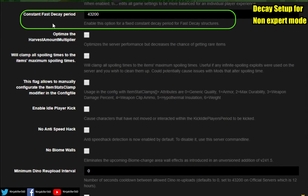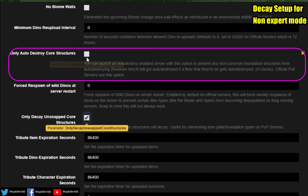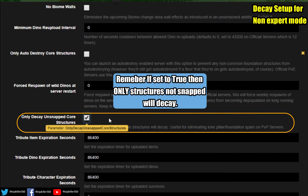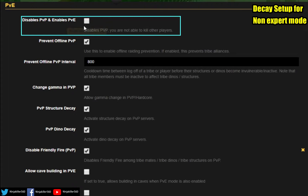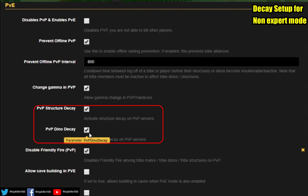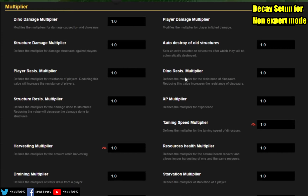Scroll down and you'll find Constant Fast Decay Period — you can adjust that if you want. Then you have Only Auto Destroy Core Structures: if ticked it will only destroy some structures; if unticked, every structure will decay. The unsnapped setting, if ticked, will deal with pillar spam. Then scroll to the PVE setting — click it if you want PVE, otherwise leave it for PVP. Also click PVP Structure Decay and PVP Dino Decay to enable dino decay on your PVP server.